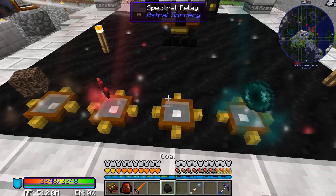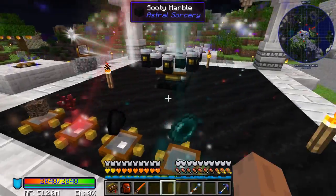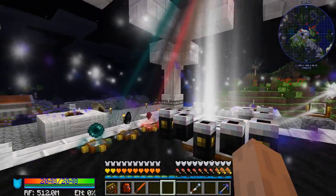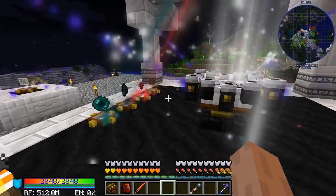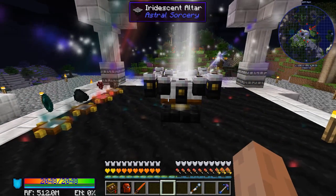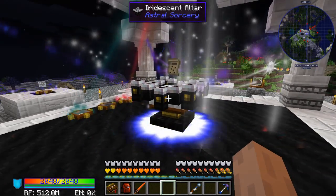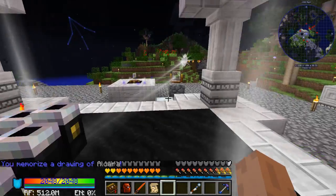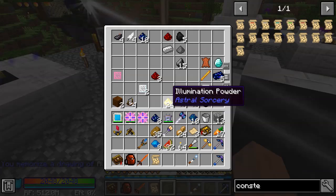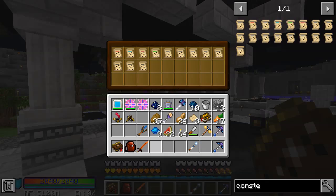There's our Soul Sand, and Coal. That should be done in just a moment now because that's everything. Isn't that cool how it looks — the streams connecting to the Spectral Relays and stuff? And there we go — we've got our drawing of Alcara. That's all there is to it. So we'll store Alcara in here.